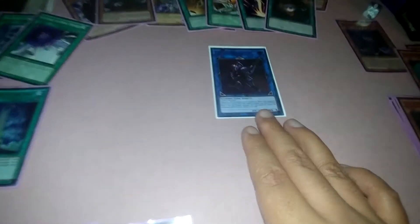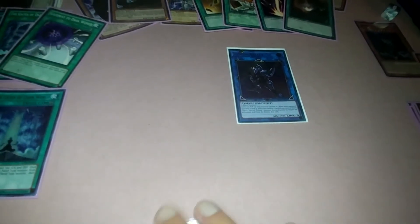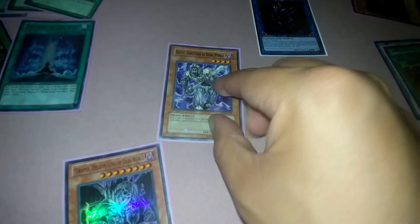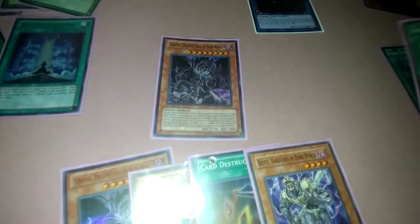Use the effect of Gates of the Dark World: banish Chris from the graveyard, discard a Dark World monster, then draw one card. Your draw was Card Destruction. Get Grapha back to your hand and then add it to the extra monster zone arrow point.